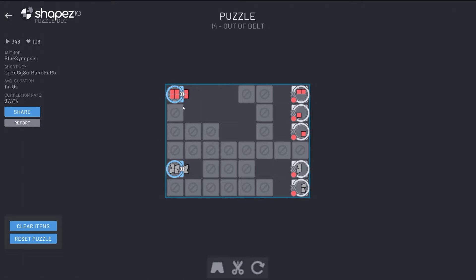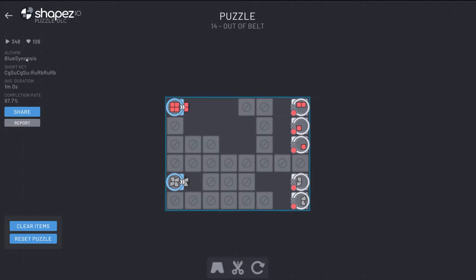Okay, we've got one here from Blue Synopsis. The title is '14 out of gold.' It has 348 people played it, 106 people like it, one minute duration, 97.7% completion rate.